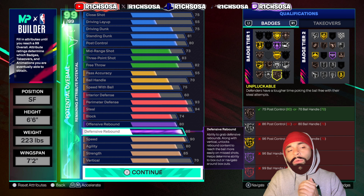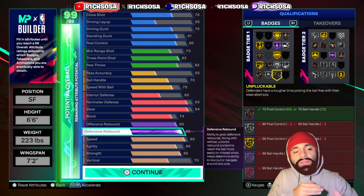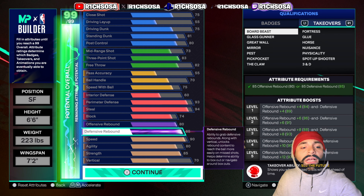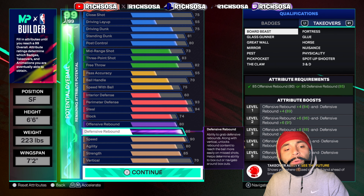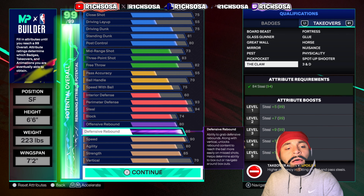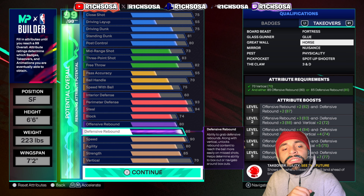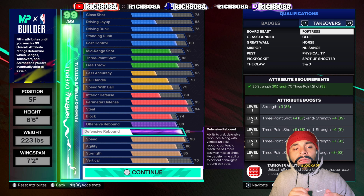I'm saving where to throw those cap breakers for the very end, but the badges as a whole are super balanced. For takeovers, we get close to about 10: Border Beast, Glass Gunner, Great Wall, Mirror Pass, Pickpocket, The Claw, 3-and-D Spot-Up Shooter, Physicality, Tenacious Horse, Glue, and Fortress.